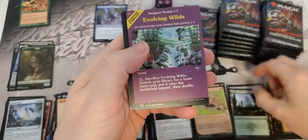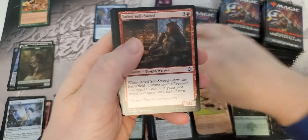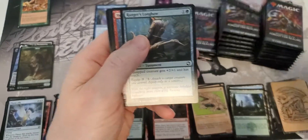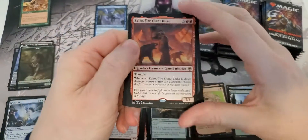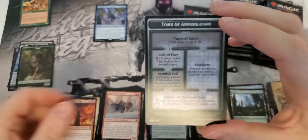There's the forest and there's the full art Evolving Wilds. Love those full arts - they are so pretty. Some uncommons, some commons. Fire Giant, Anticor, and a Dungeon.